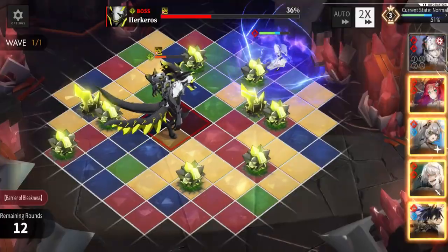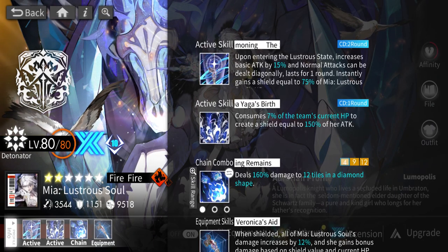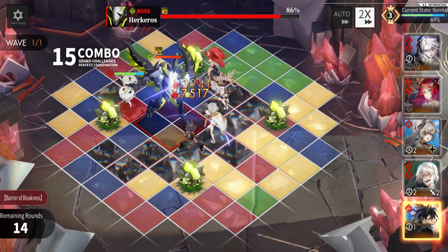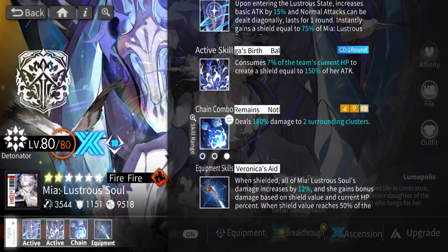The second skill, Baba Yaga's Birth, consumes seven percent of the team's current health to create a shield equal to 150 percent of her attack. So she has two ways of creating shields, which is great because of her equipment skill. Chain combo: two surrounding clusters, big damage at 180 — so she wasn't screwed over there. Standard big hit with detonator.